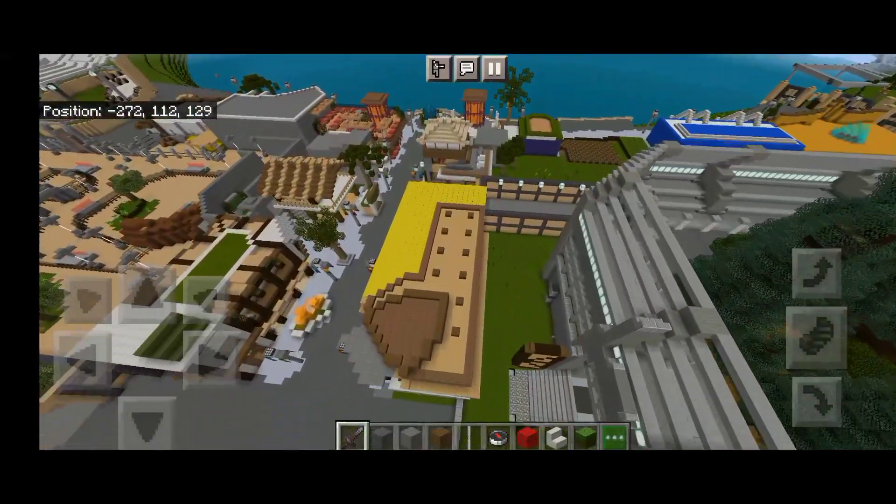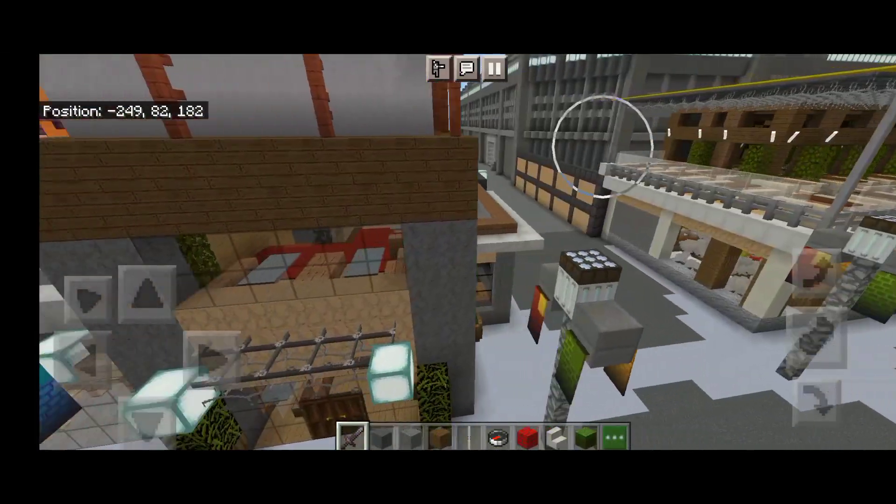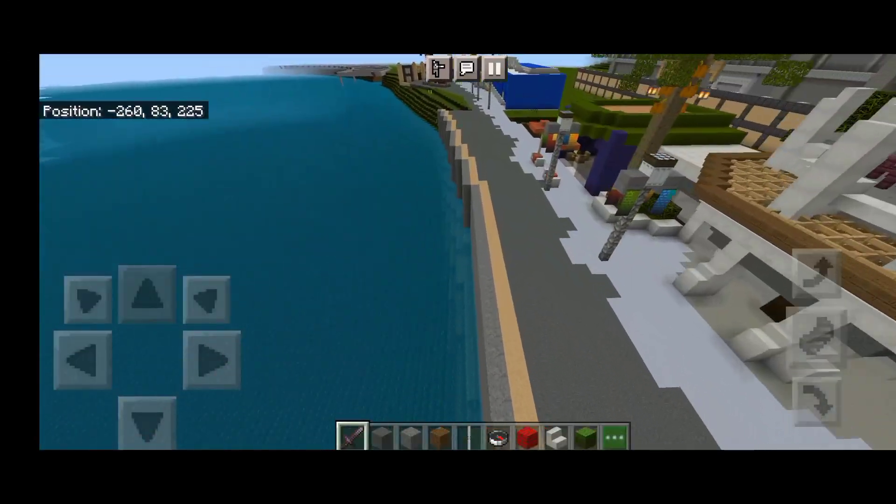A lot will also be added to Main Street shops from my previous mini-map project. Jurassic Island: Jurassic Park at Sea will also be added here on Main Street.